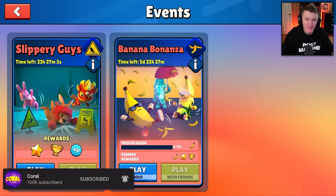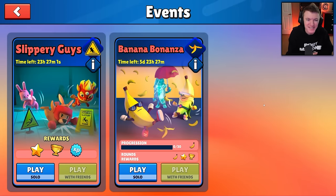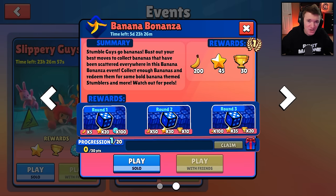There's a brand new event in StumbleGuys for the next six days called Banana Bonanza. Let's check it out. Bust out your best moves to collect bananas that have been scattered everywhere in this Banana Bonanza event. Collect enough bananas and redeem them for some bold banana-themed stumblers and more. Watch out for peels.